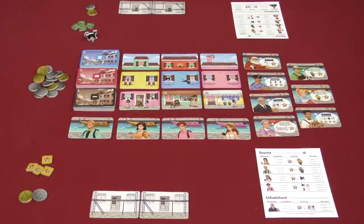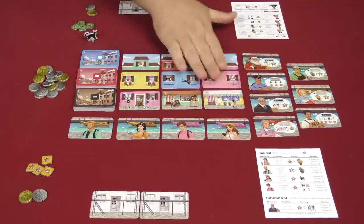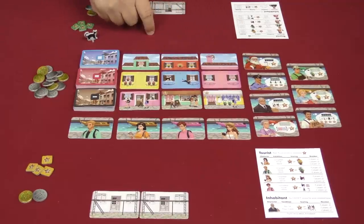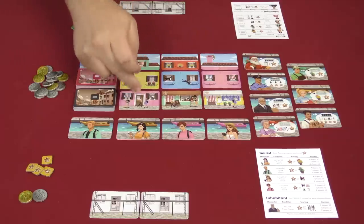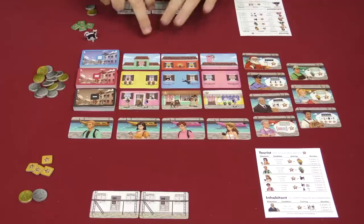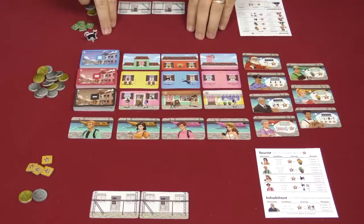Here I have set up a two-player game of Walking in Burano from Emperor S4. Basically what you're trying to do is build up your neighborhood of houses using these different cards that make up the different levels of your houses. You have a first level, second level, and then a third level.